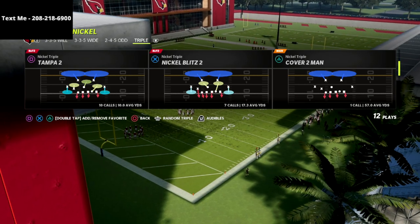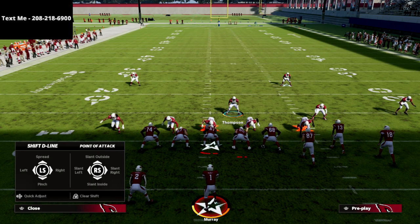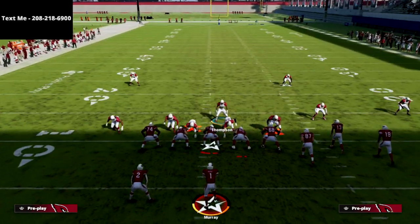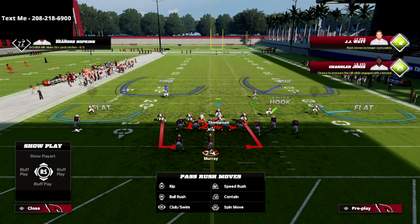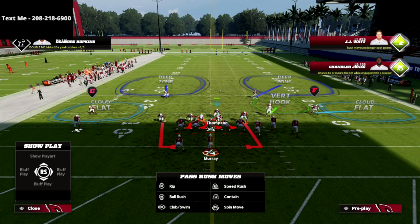My favorite play to base out of is the Tampa Two. To create pressure, we're simply going to pinch our defensive line, globally blitz our linebackers, and QB contain. You also have the option of crashing your line down. I'm going to stand right here with my user, hold left trigger, and user him into coverage wherever I need to go.